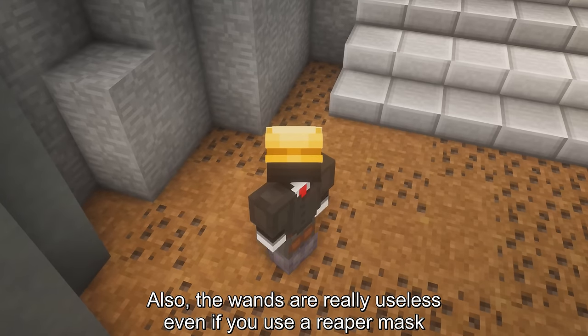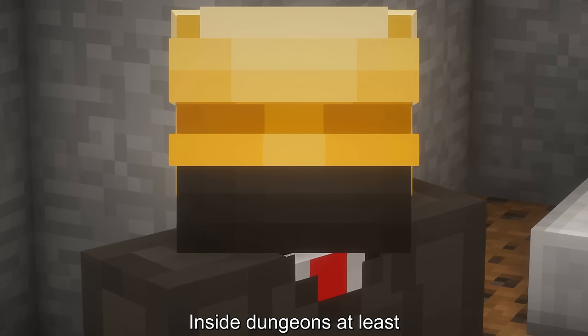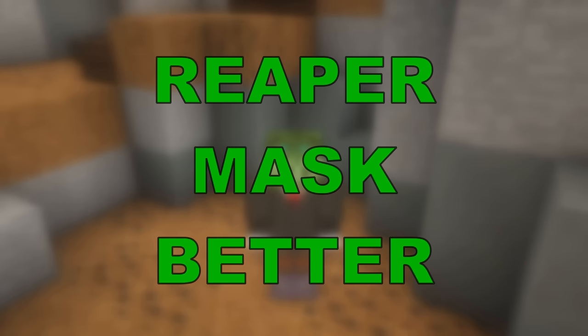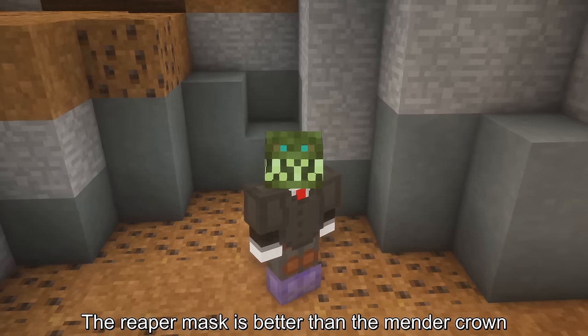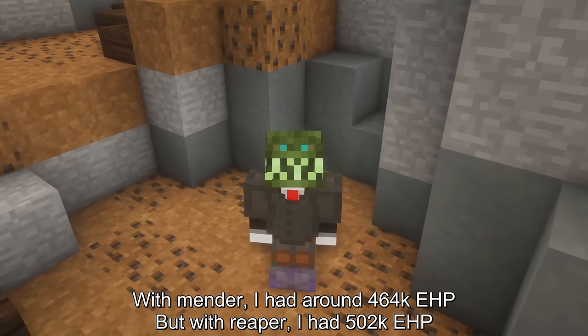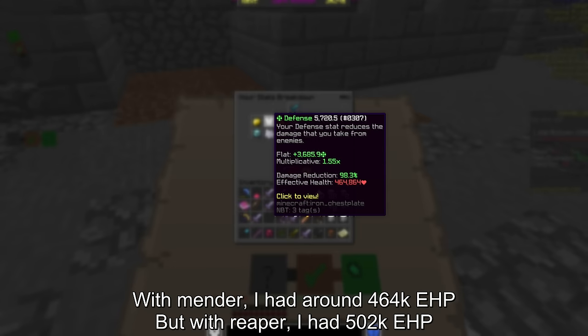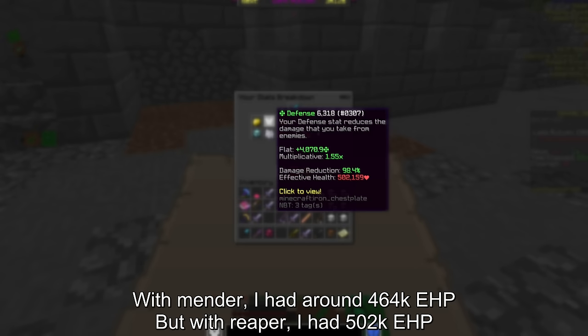Also, the wands are really useless even if you use a reaper mask — inside dungeons at least. Now let's talk about why the reaper mask is better than the mender crown. You will have more eHP with the mask. With mender, I add around 464k eHP, but with reaper I add around 502k eHP.